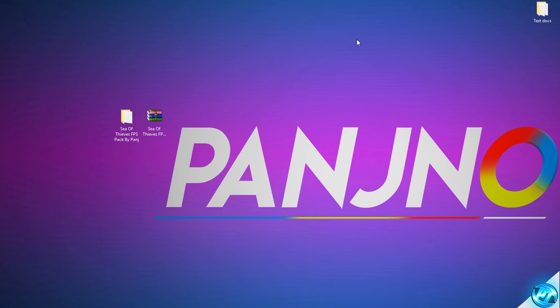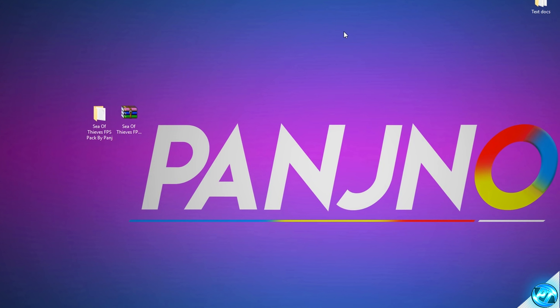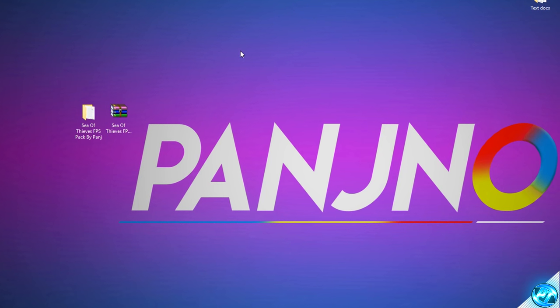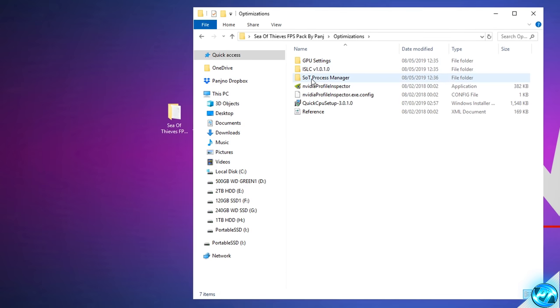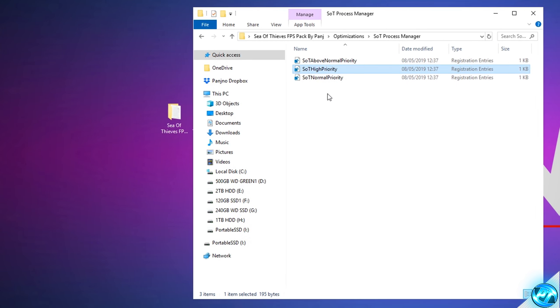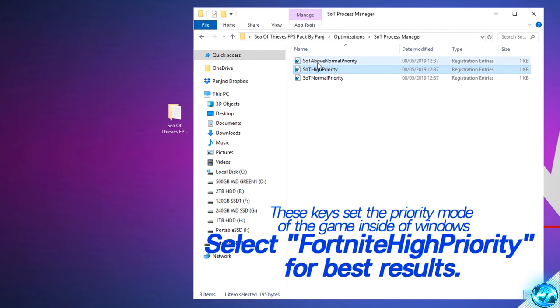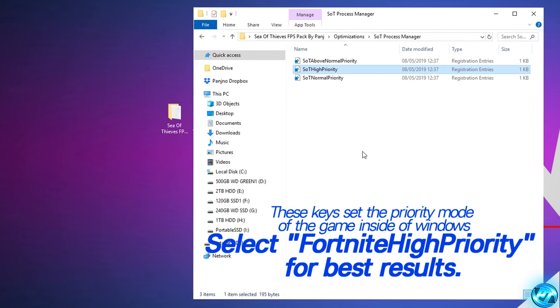Next, we're applying an EXE fix to the game application to ensure Windows runs it in the highest priority mode, so most of your machine's resources go towards the game for a snappier, faster FPS and reduced input lag. Go inside the FPS increase pack, navigate to the optimizations folder, and open the Sea of Thieves or SOT Process Manager. Inside you'll find three keys that set the priority mode for Sea of Thieves in Windows. Double click the SOT High Priority key, select Yes, and it'll notify you that changes were successfully applied. Press OK — it's that simple.